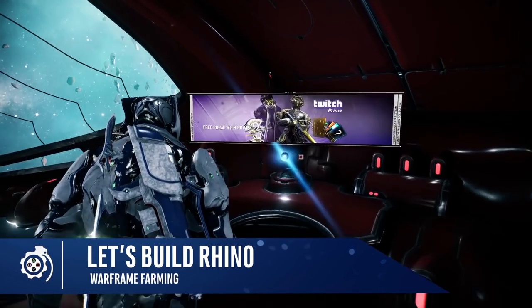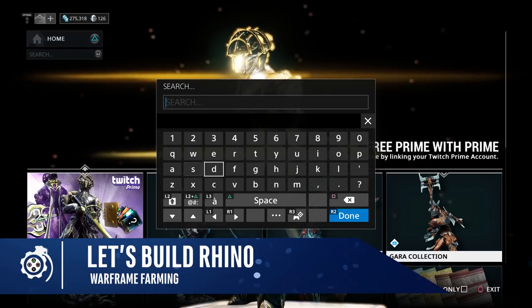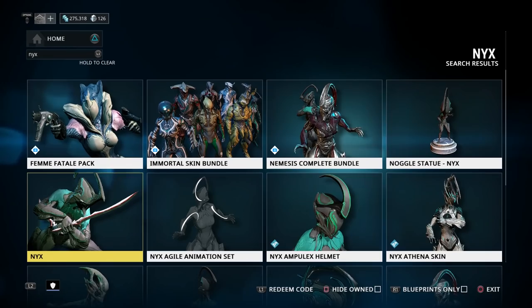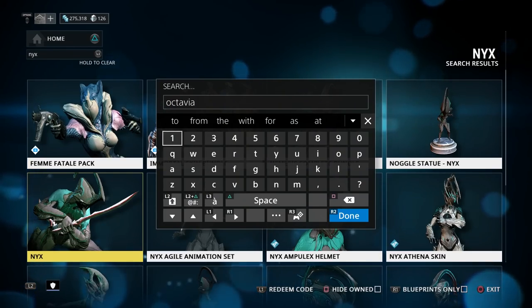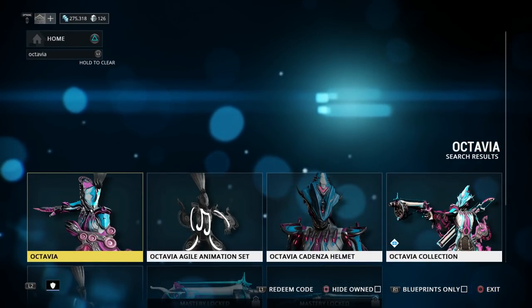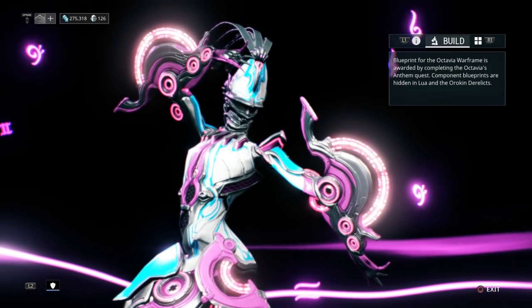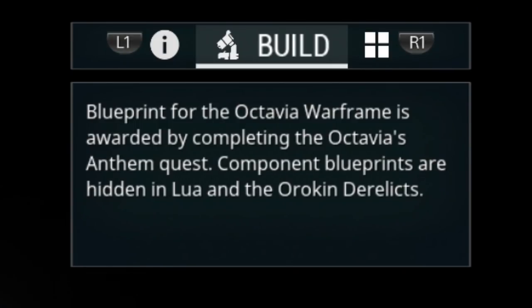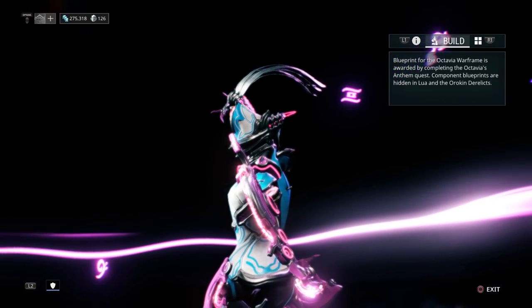Next, let's go farming for a Warframe. We can hop on the market and search for almost any Warframe we want to build. Let's look at one at random — what about Nyx? There she is, ready to buy for platinum or credits. And what about Octavia? She can be purchased for platinum, which we are not ever going to do, but her Warframe is not here to buy as a blueprint. Looking more closely, she is linked to a quest and her components can be found on Lua. The market is a useful place for information about Warframes.